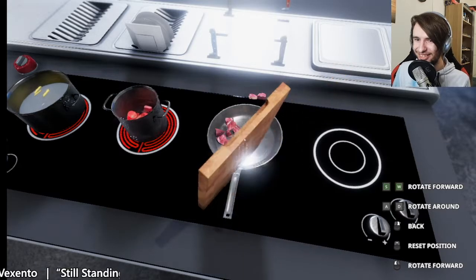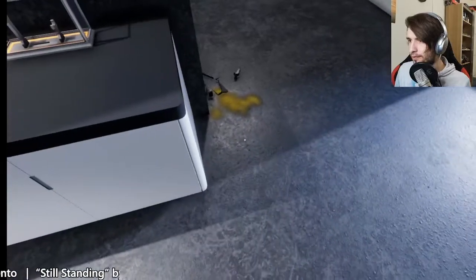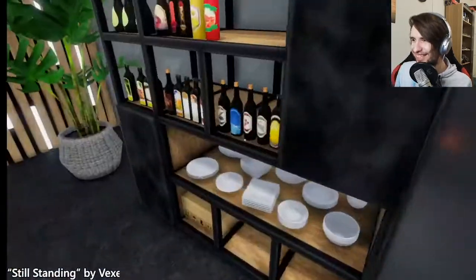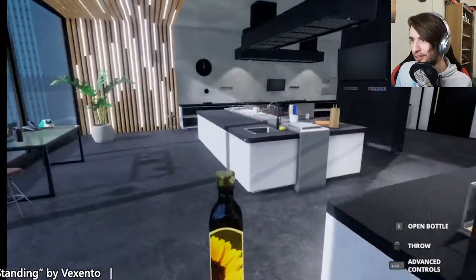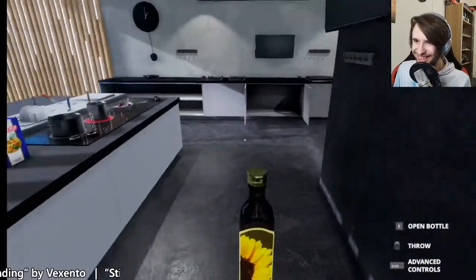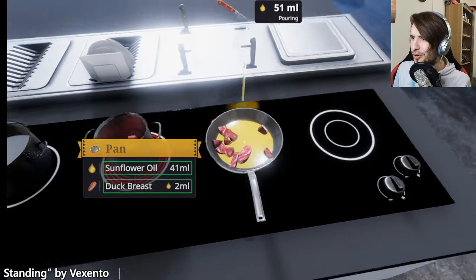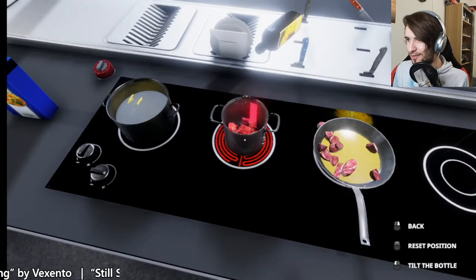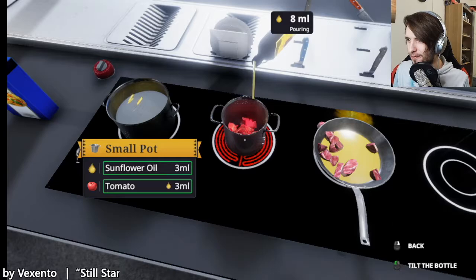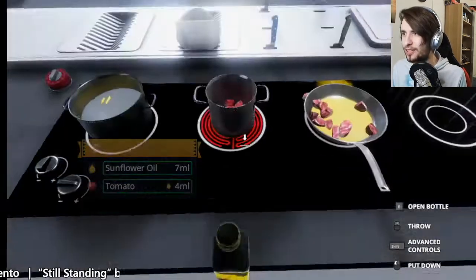Why is it so — okay, let's get some oil. Let's use some olive oil. We can use sunflower oil, that's fine. That's good enough. There we go. Let's get some oil in here as well — I think that might need some oil. Yes, not too much. They're slightly black already, but I think that's just meaning that they're well done.